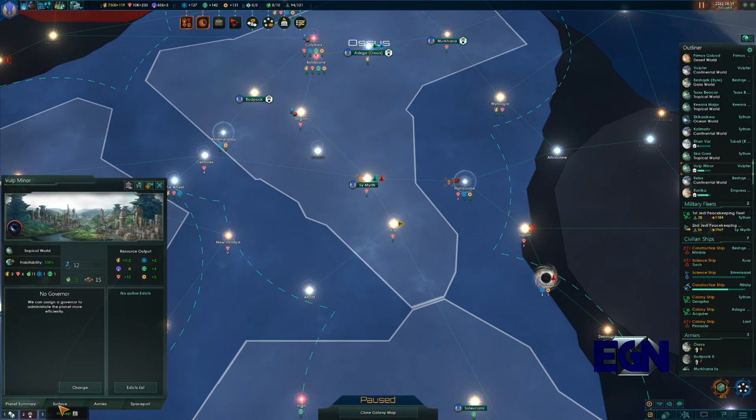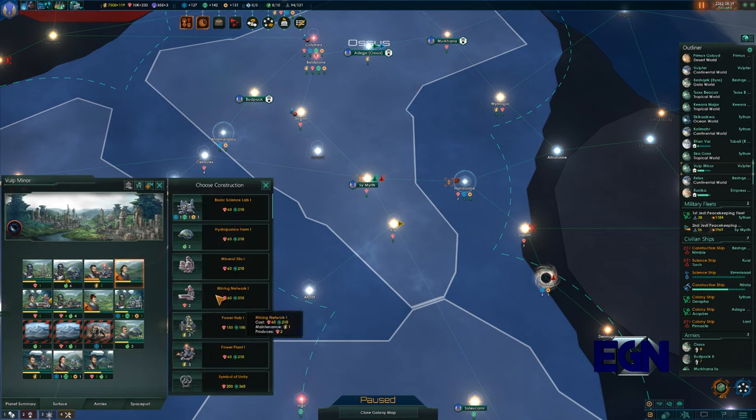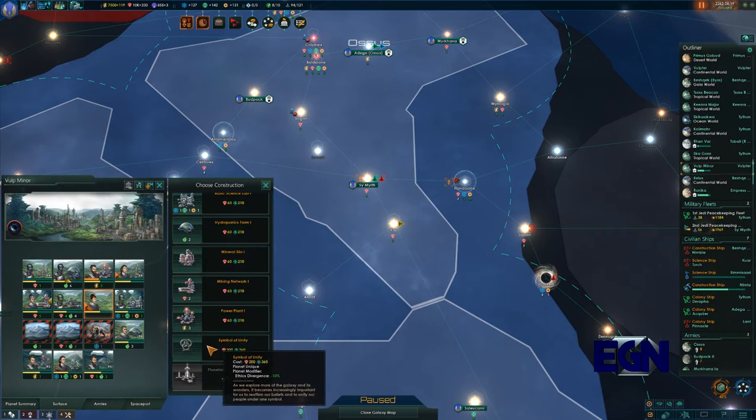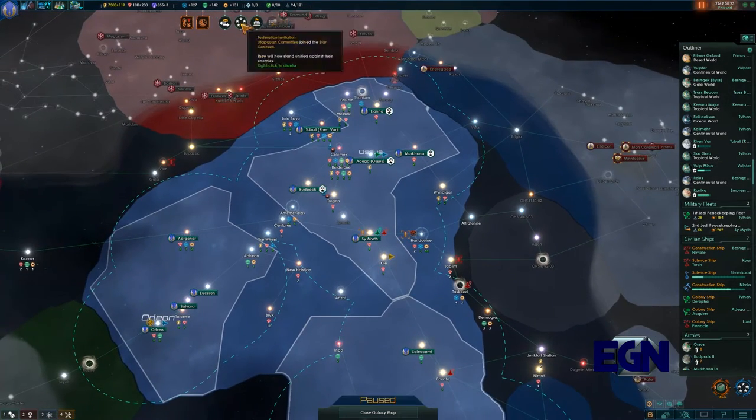We need to get more energy credits on this planet. Build a power hub and build another power hub. Physics research would be a good one.